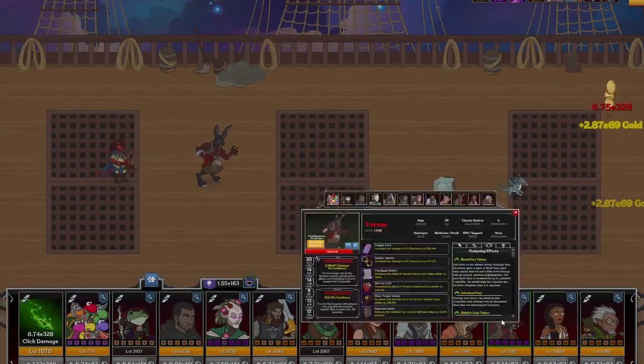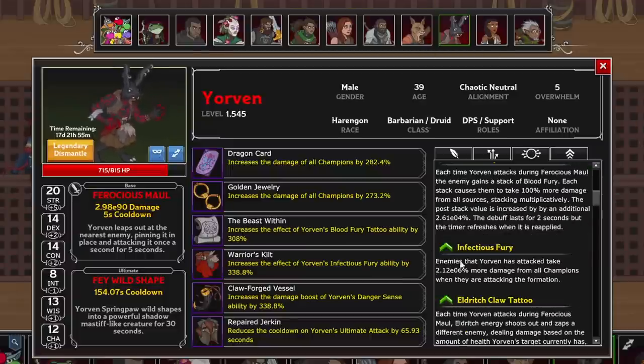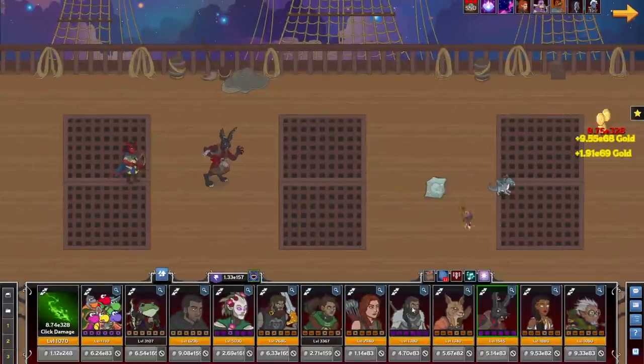Lastly, we have Yorvin, the Chaotic Neutral Harengon Barbarian-slash-Druid. He serves as DPS and support with debuffs and damage negation. His primary attack is Ferocious Maul, where he leaps out at an enemy and latches onto them for 5 seconds dealing damage each second. His first formation ability, Blood Fury Tattoo, makes each hit of Ferocious Maul debuff the enemy for 2 seconds making them take more damage from all sources, with each hit refreshing and adding a new stack. He also debuffs enemies with Infectious Fury, making them take more damage from all champions when that enemy is attacking the formation. For damage negation he gets Danger Sense, making adjacent champions take less damage from all attacks and giving Yorvin a damage buff when the ability lowers an attack's damage. In late runs this will never really be a lifesaver, and the only way to scale it is via a feat.